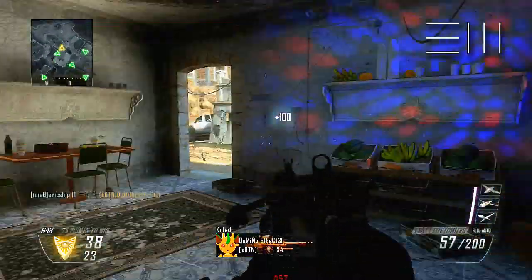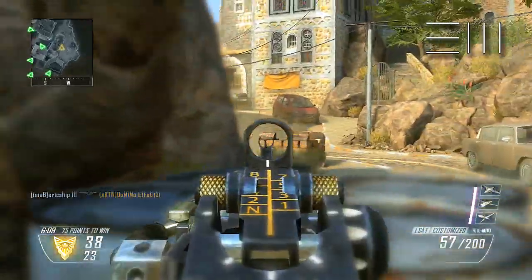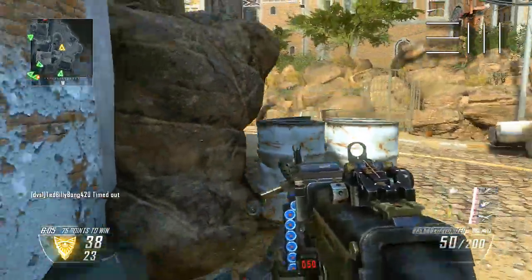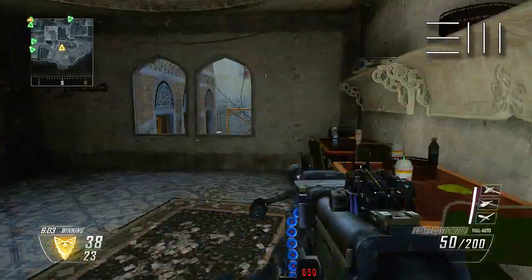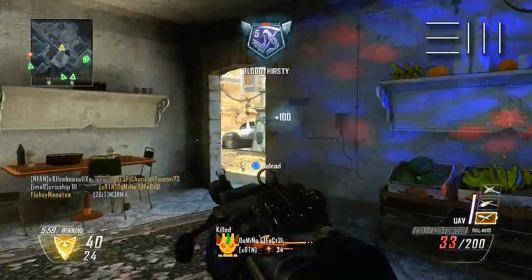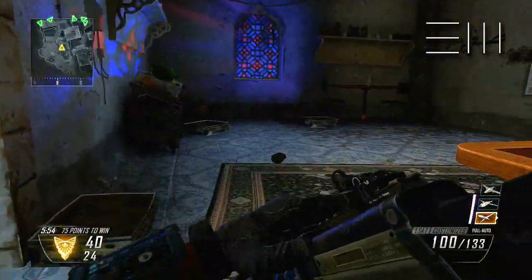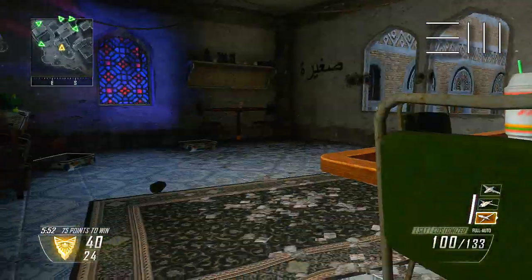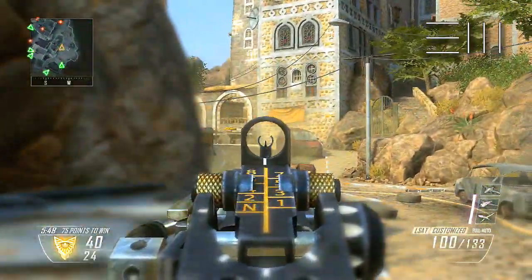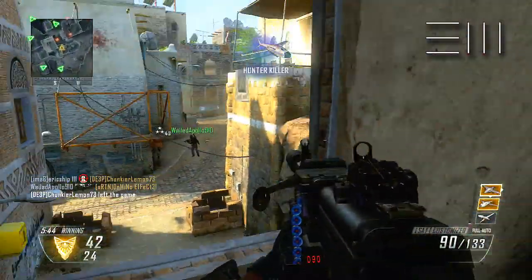Coming to a conclusion now — just a quick reminder, this class setup is not a rushing class. Don't try and act like Rambo with this class because you will eventually get shot, and it's actually quite easy to get wrecked if you keep rushing to the enemy spawn. This gun class is mainly focused for people that want to take out enemies from a distance and mid-range, while also being able to take care of business when caught by surprise in very close situations.